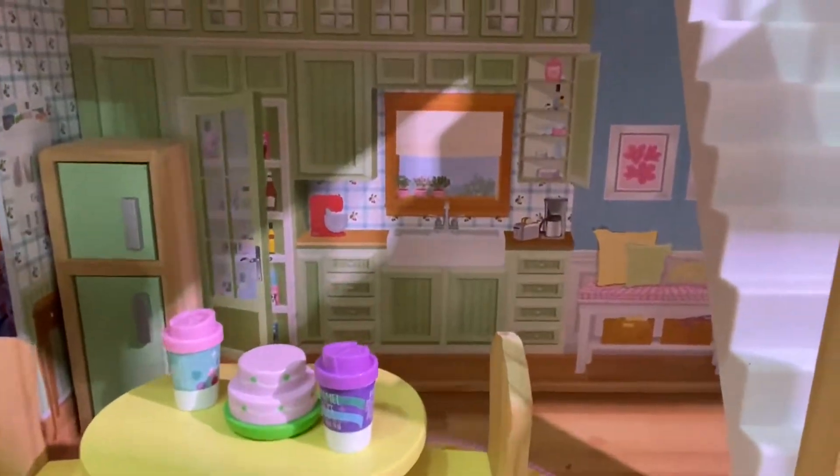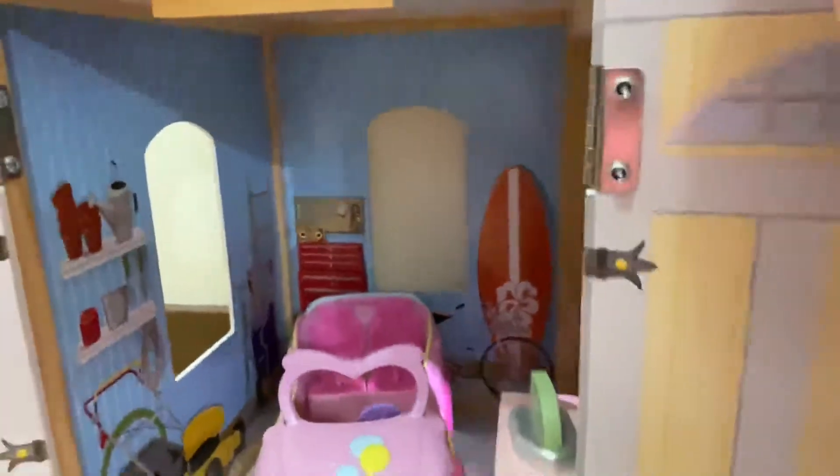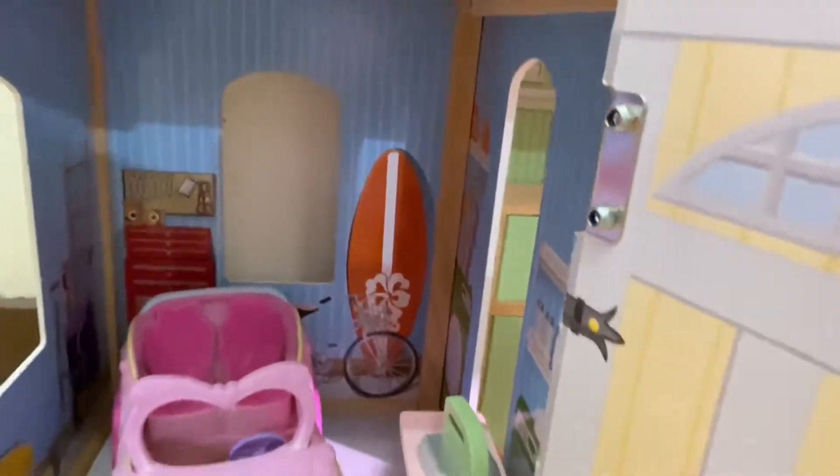Now I will show you Chapter One of the house. This is the kitchen and the coffee room. Over here is the garage with the car and everything, and it's also the laundry room. And as we go up, we're going to hit a garden and the piano.